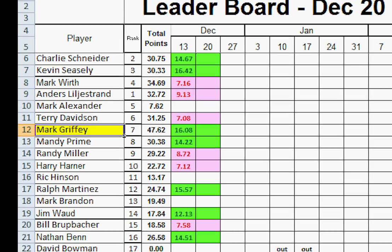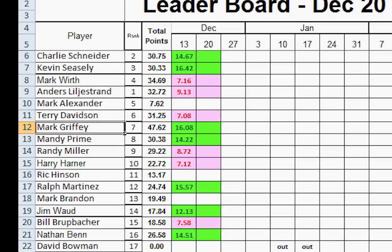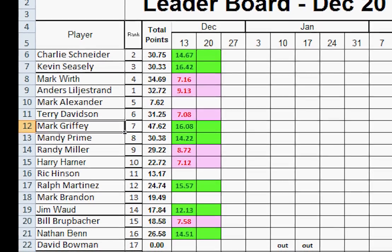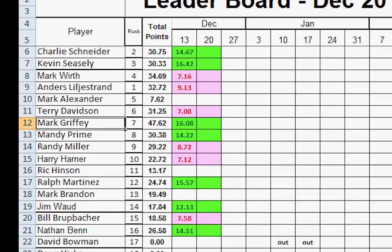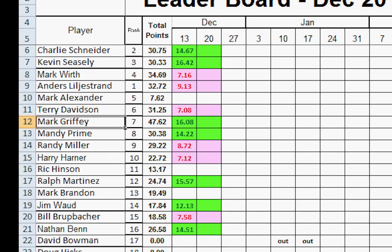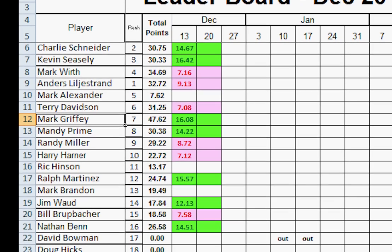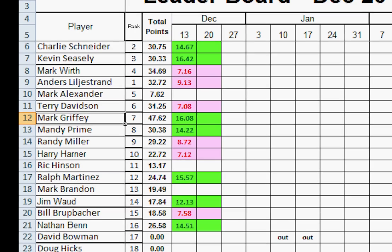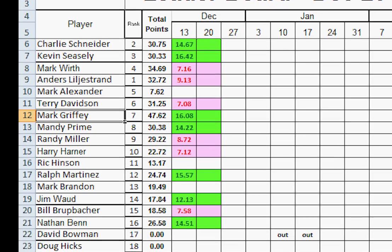Number two from last week is Charlie Snyder. Charlie won and is already in the top spot, so he goes nowhere. Kevin is number three — he's in number two now but has slightly fewer points, four-tenths of a point fewer than Charlie, so he can't move above him. Kevin's done. Number four, Mark Worth lost, but he can't move down because he has more points than Anders, so he's done for the week.